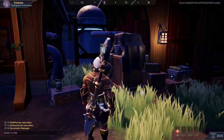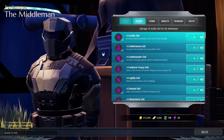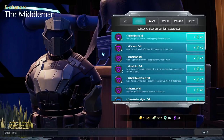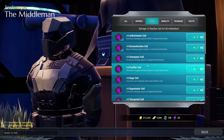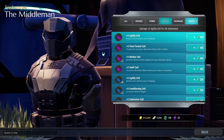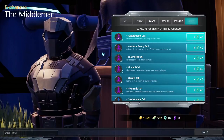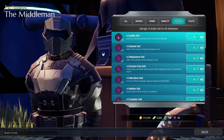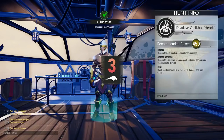Other elemental cells similarly provide resistances against elemental types. There are five types of cells in this game: defense, denoted by a shield icon; power, denoted by a closed fist icon; mobility, denoted by a wing icon; utility, denoted by a triangular design icon; and technique, denoted by a sword-on-crosshair icon.